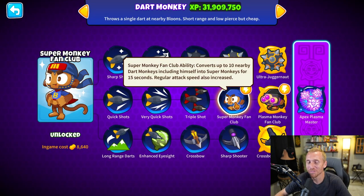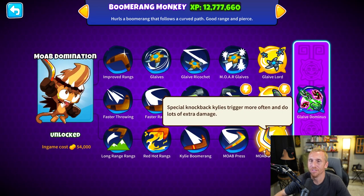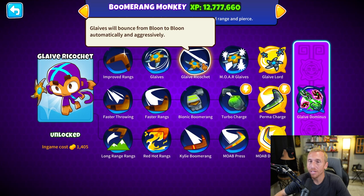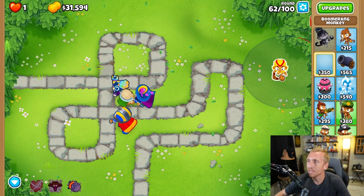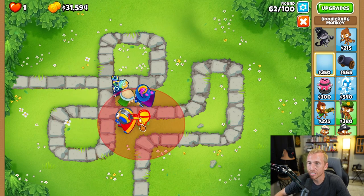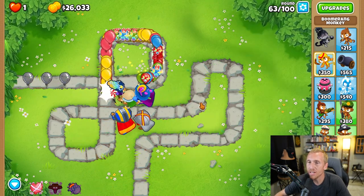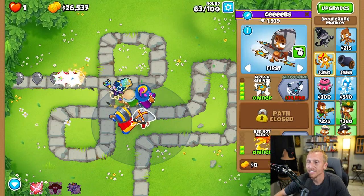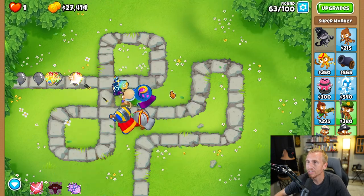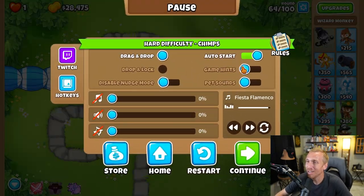We get a Super Monkey Fan Club — what good is that going to do, give us another basic super? Now the Paragon has a cape, but Glaive Lord has a cape, and More Glaives has a cape too. So we have to go straight to More Glaives — probably bottom path so we can pop lead too — and give him ridiculous range that goes the whole way. This guy is the golden one doing a lot of the work. Now we grab an Archmage, giving him some camo, and I think we're in a golden spot on round 68.